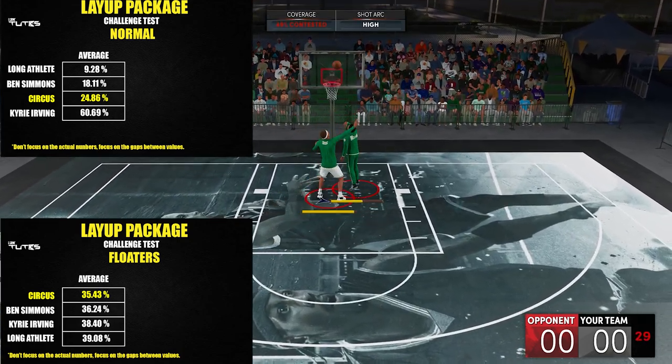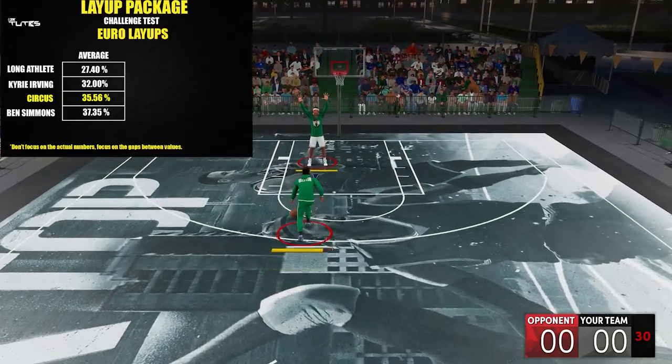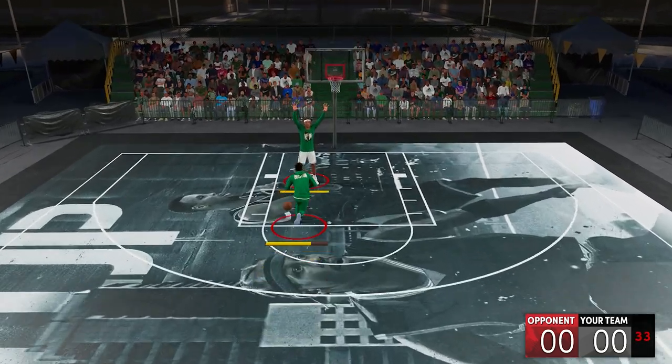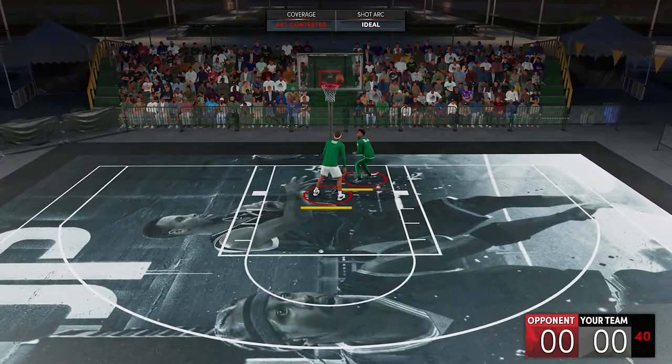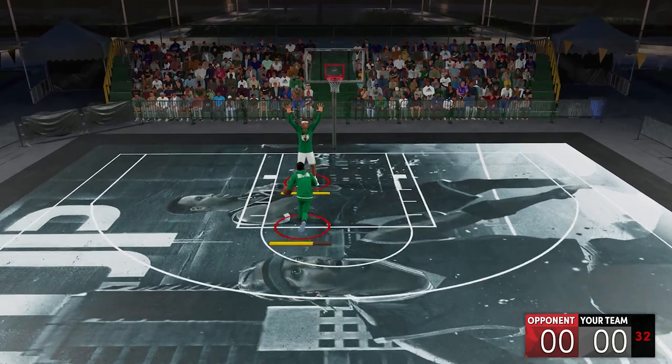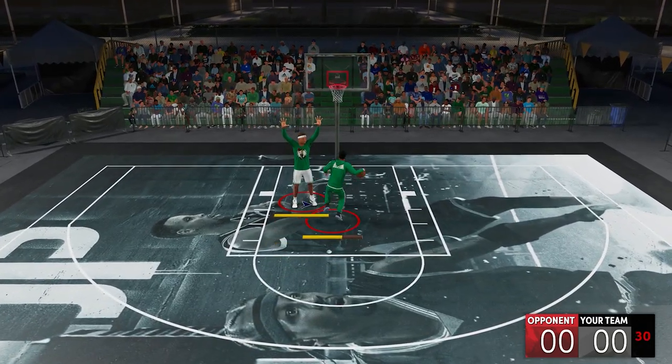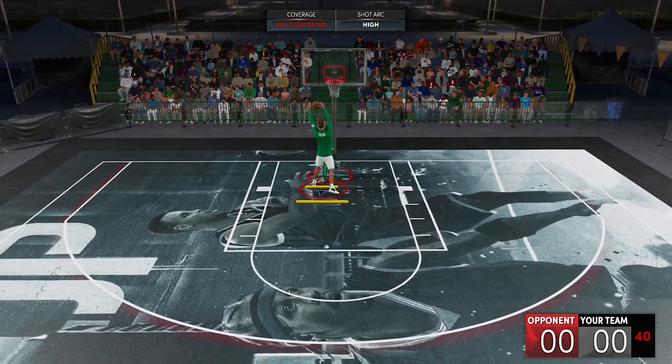On euros, it's right there at 3rd place. So in summary, the Circus package is not really that bad, especially if you're a fan of hop-step layups or dunks. Choosing a layup package is kind of subjective — it all depends on which types of layups you're using, so just check those stats out so you know which one will fit your playstyle.